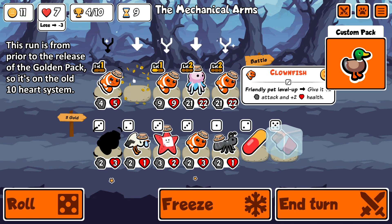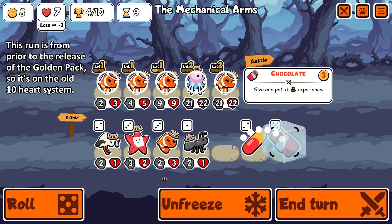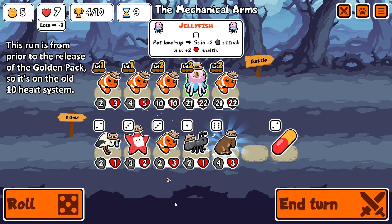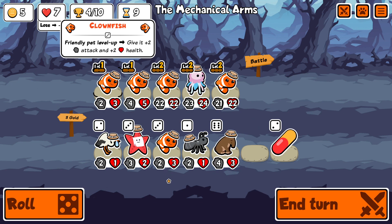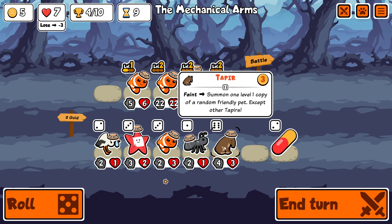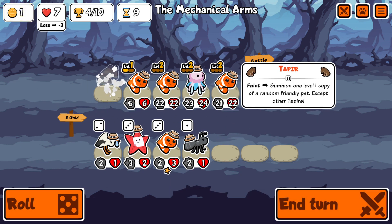Following on from five jellyfish, here is five clownfish. Again, this is prior to the release of the golden pack, so the life system is different and we're not going against any of the new pets.